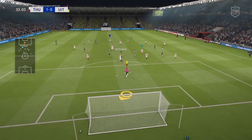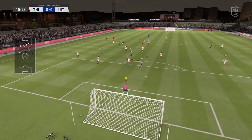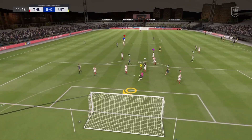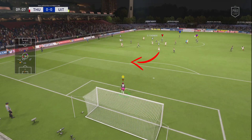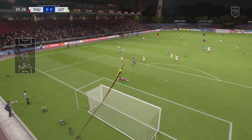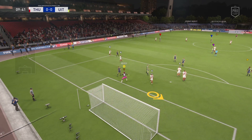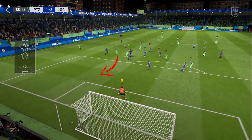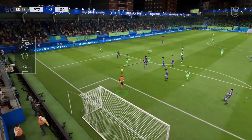The first thing I want to talk to you about is the importance of reading the play, because this way the opponent won't get the opportunity to run freely at goal. As you can see in these clips, the opponent is trying to play a ball right through the defense. I read the play and just sprint out using triangle. This way I put the attacker under pressure and make the save. You can always pause the video to try and read it yourself.